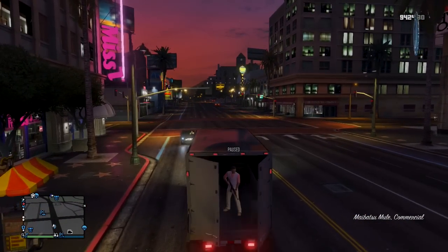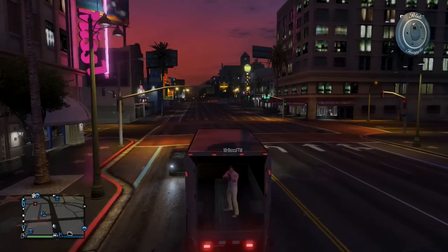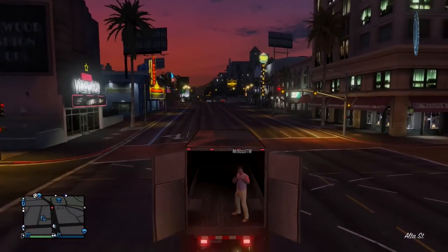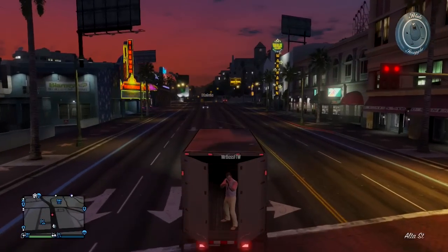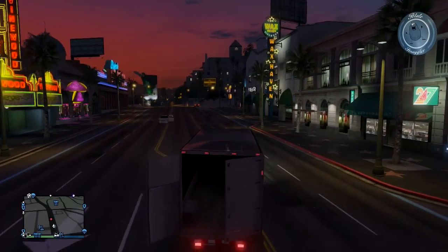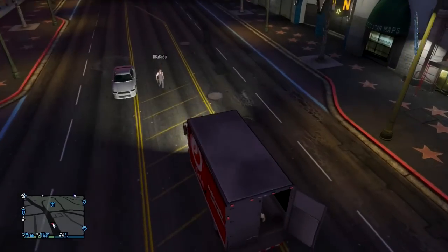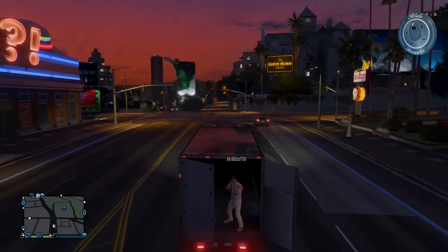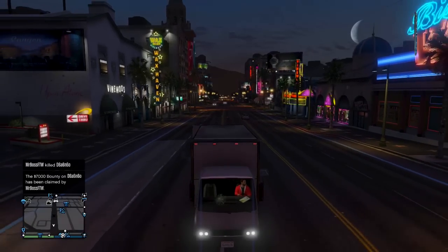Today I'm going to be showing you guys how to open up the back of the mule moving truck in Grand Theft Auto Online. First off, what we're going to need to do is find the mule truck. I've never really noticed a certain spawn location for this vehicle - I've just seen it everywhere around the map. There's no certain spawn location that I know of, at least.